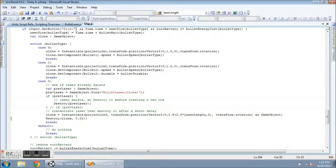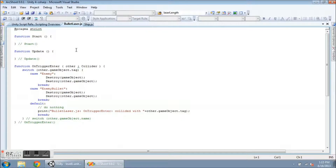The bullet laser script simply has an OnTriggerEnter. And if it runs into an enemy or an enemy bullet, it destroys both the laser cylinder and the other object. So that's how I can shoot down towers right now.